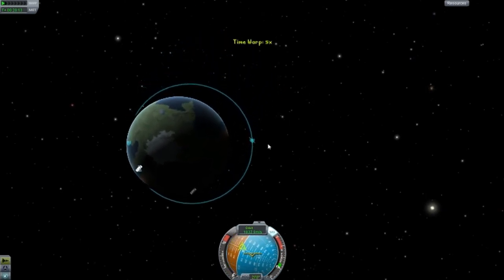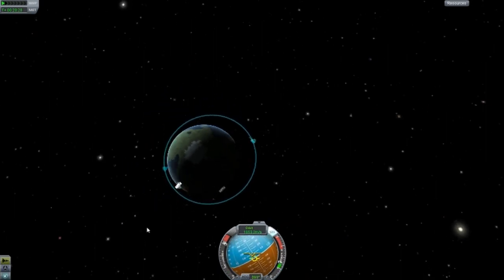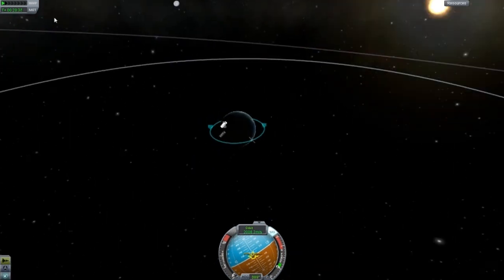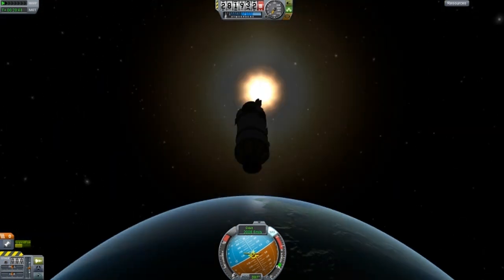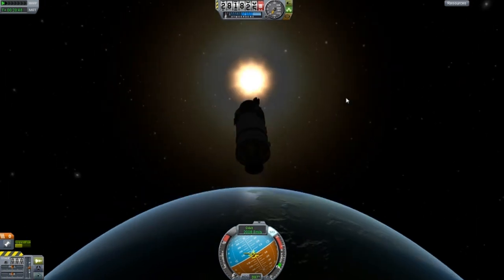Fast-forwarding, finding the apoapsis — throttle up, and that's a perfect circle. That is a very simple way to orbit — very nice and cheap. We could probably get to the Mun if we wanted to, but that's for another time. Thanks for watching guys and see you next time!